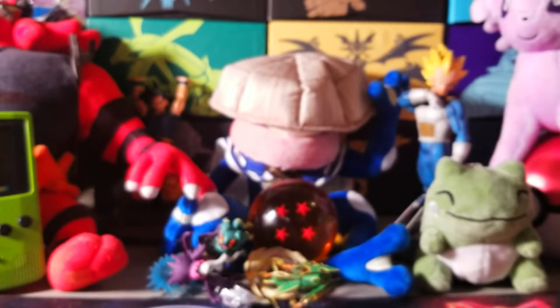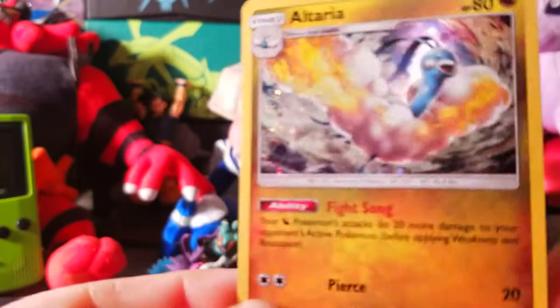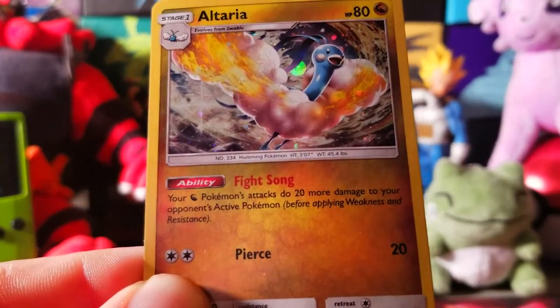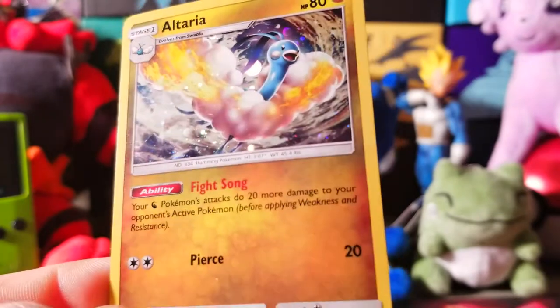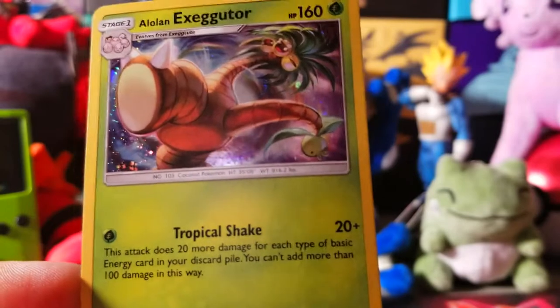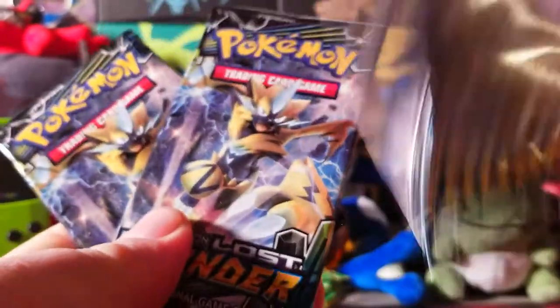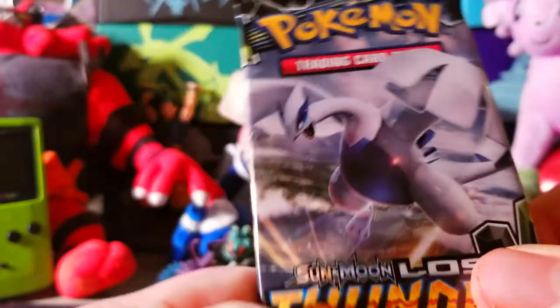First and foremost, here is the Alolan Exeggutor code, and then here is the Altaria one. But let's check out these promos. First off we got the Altaria right here with Fight Song — very cool alternate artwork, I like the way it looks, really neat. And then we got the Alolan Exeggutor. I really like this artwork and the Tropical Shake is really good. I know there's some Alolan Eggy decks running around in the meta, so it's always cool to get the promos. We got six juicy packs to get into. I believe this one was the Alolan Exeggutor pack — we got two Zera Auras and a Lugia, so let's go ahead and jump on in.